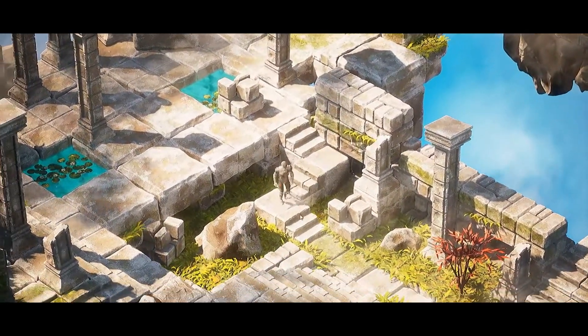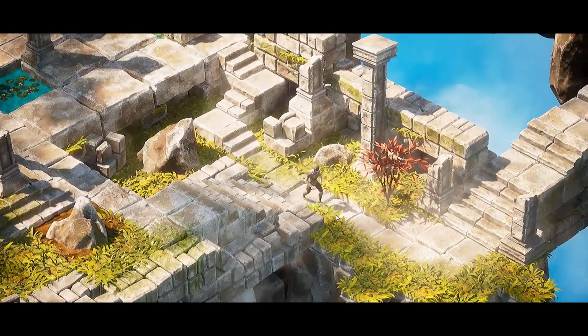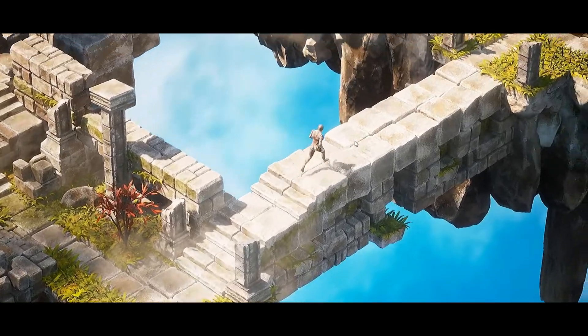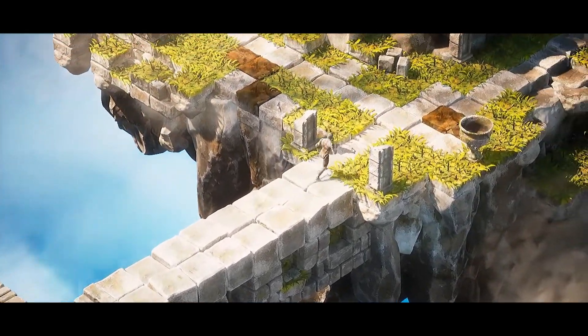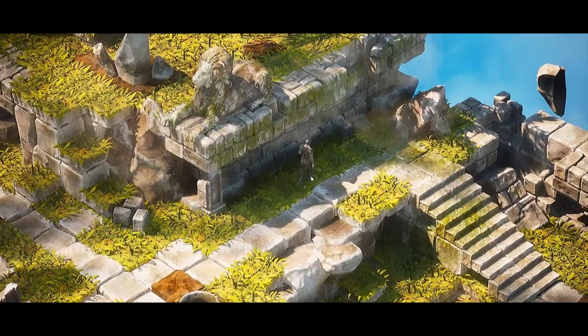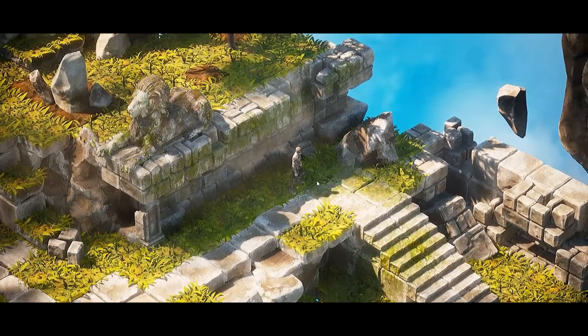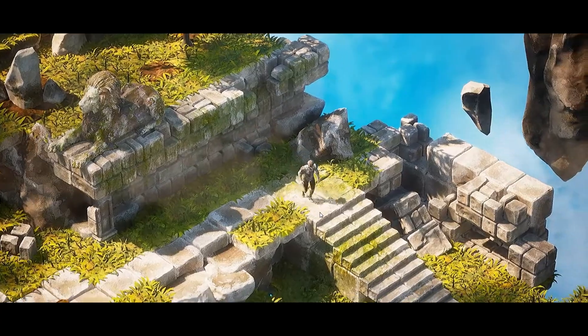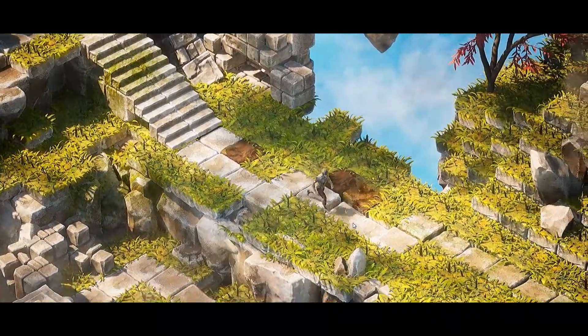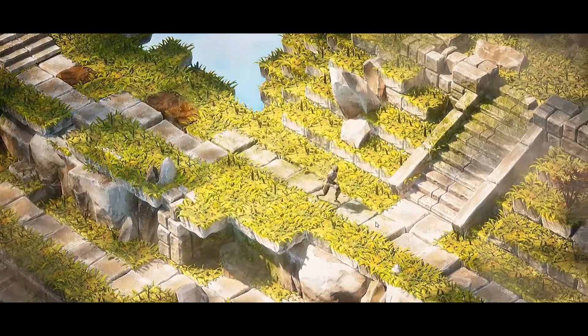There are 54 unique meshes all with automatically generated collision, 4 LODs, 9 materials and 40 instances, and 61 textures with resolutions from 256 up to 4K. There's not a lot to say on this one but you can really see it working in the video on screen. This looks absolutely fantastic if you wanted to make a top-down isometric game.